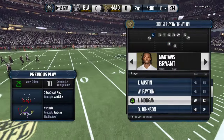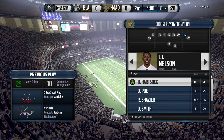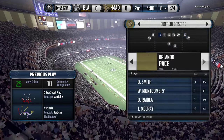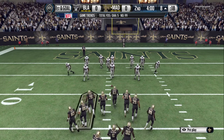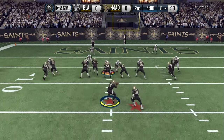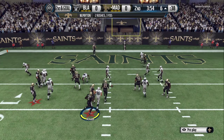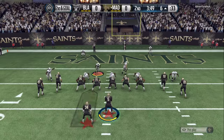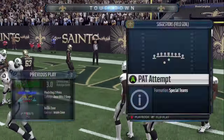We go to gun-tight offset tight end, one of my favorite formations. I put in a fullback as my slot wide receiver and Don Terry Poe as my tight end, and we run inside zone — very effective in the red zone. We get two yards. I loved that, so I run the huddle and quickly flip the play by pressing X or Square on PlayStation, then right trigger or R2 to flip.